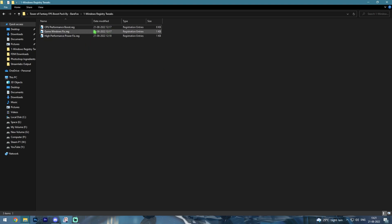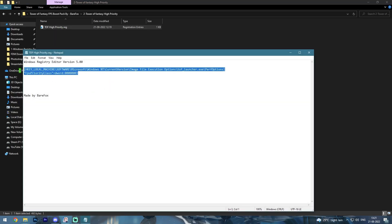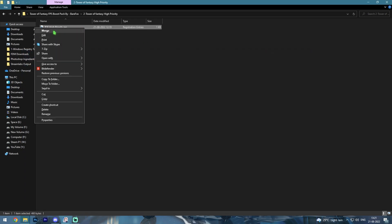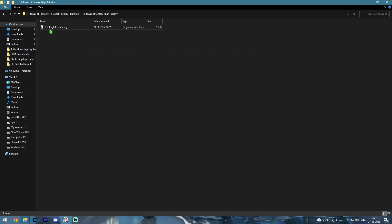Simply right-click and click Merge, or double-click to run it. Do the same for all three files — the second one is Game Windows Fix and the third is High Performance Power Fix. Once done, go back to the second folder which is the TOF High Priority Registry. Click Edit to review the changes, then right-click and hit Merge. This is very safe and really important because it's going to increase your game's priority whenever you play.